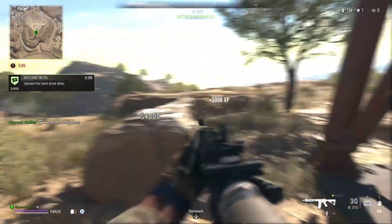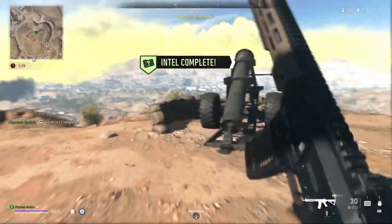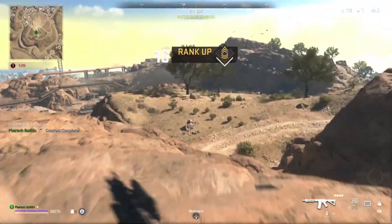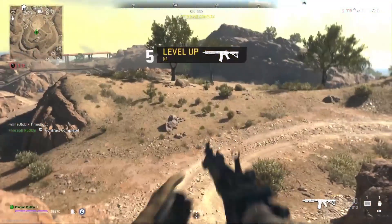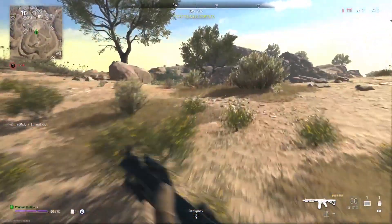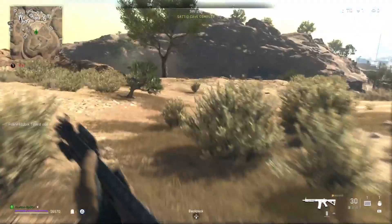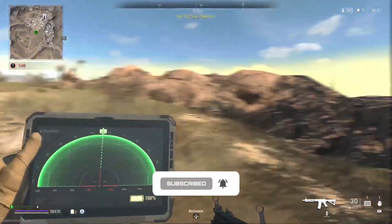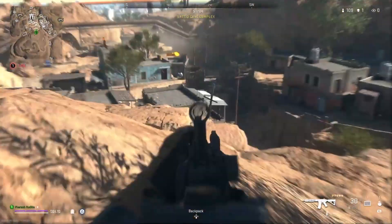Alright guys, this is it. Warzone's back and Al Mazrah awaits, so it's time to drop in. Whether you're checking out the Terminal and High-Rise throwbacks from the OG Modern Warfare 2, or you're still missing classic slide cancelling, one thing we all want to keep in the past is lag. Luckily, that's where we come in. We're going to explain how to completely eliminate lag on your network. Say goodbye to ping spikes, packet loss, and say hello to sweet, sweet kill-cam montages. Let's get into it.